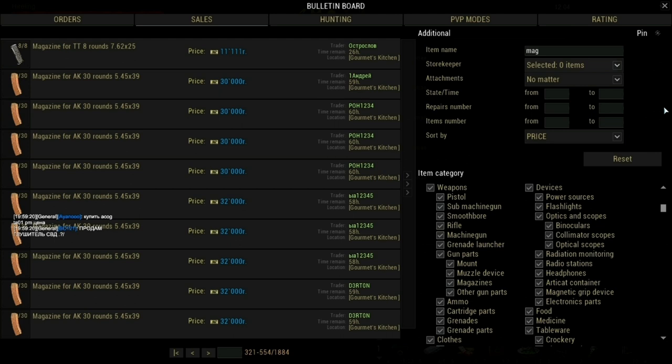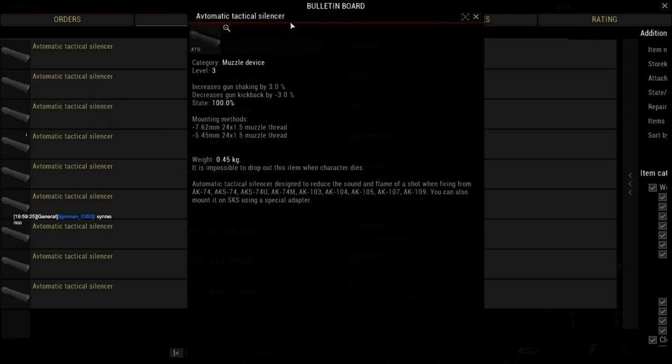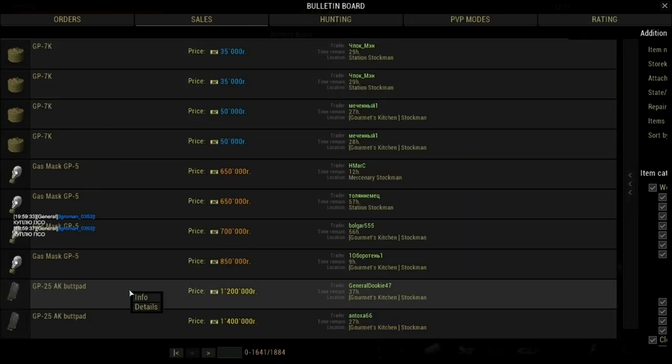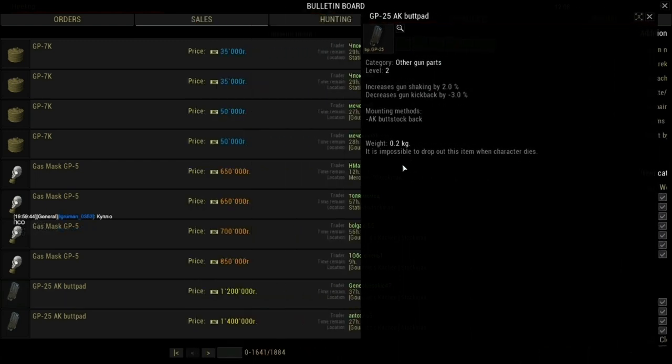The automatic silencer costs one million eight hundred thousand rubles, but you can buy it for one million four hundred thousand if you check other vendors. The GP25 costs one million two hundred thousand rubles — that's a normal price.